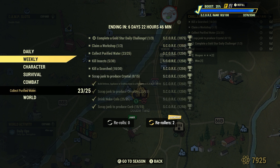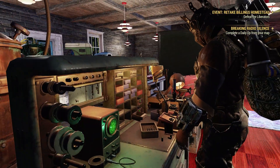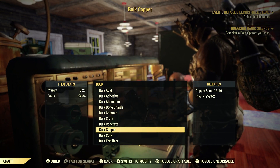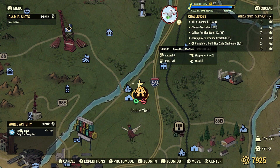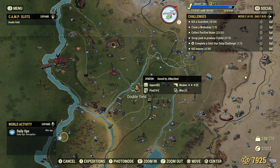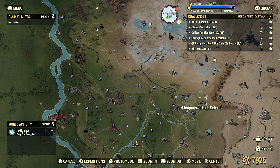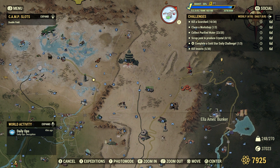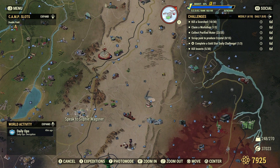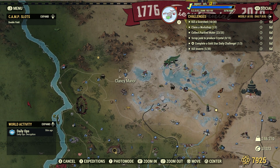Scrap junk to produce crystal, 15. We cannot bulk crystal at the Tinker's workbench — we have to go out and find junk items to scrap to give us crystal. One of the best sources is microscopes — you can find them at Morgantown High School, Ella Ames Bunker, the Whitespring Resort. But one of the best spots for crystal is right up here at Clancy Manor.